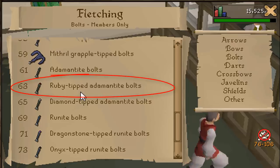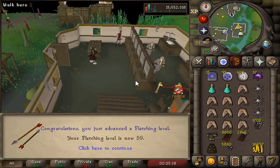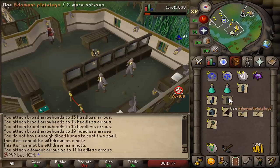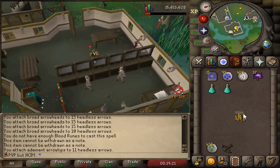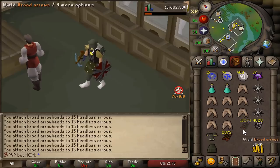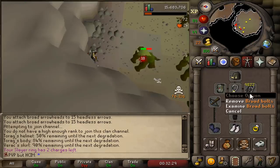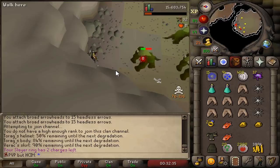Ruby tipped Adamant bolts will be a requirement to complete the Inferno with a rune crossbow. 58, 59, 60, 61 fletching. I have to high-alch all my items just to get myself the fletching level. We got 900k from the high-alchs. 62 fletching, 63 fletching - we can now make ruby tipped Adamant bolts. From all my fletching I managed to get 13k broad arrows and almost 10k broad bolts.